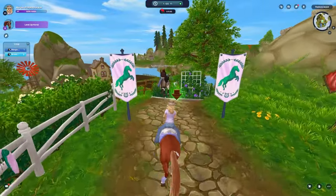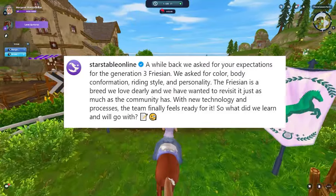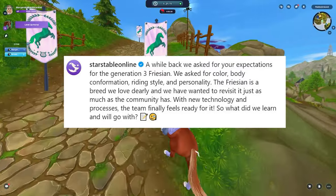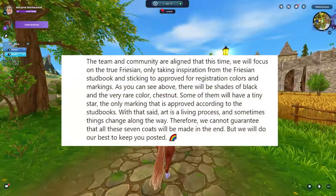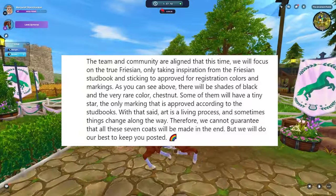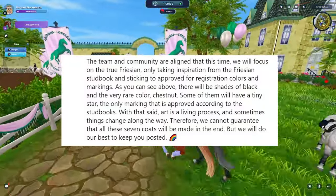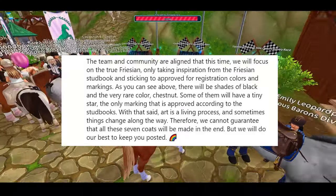Here is what Star Stable said in the caption: 'A while back we asked for your expectations for the Generation 3 Friesian. We asked for color, body confirmation, riding style, and personality. Friesian is a breed we love dearly. With new technology and brand new processes, the team finally feels ready for it. The team and community are aligned that this time we will focus on the true Friesian, fully taking inspiration from the Friesian stud book and sticking to approved for registration colors and markings. There will be shades of black and the very rare color chestnut. Some of them will have a tiny star, the only marking approved according to the stud book. Art is a living process and things can change along the way, therefore we cannot guarantee that these seven coats will make it in the end, but we will do our best.'